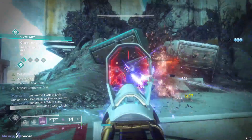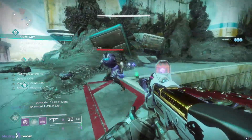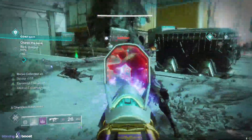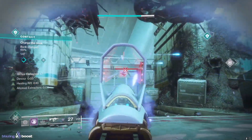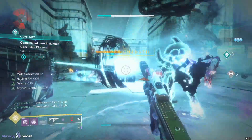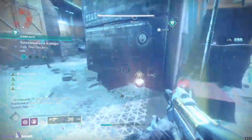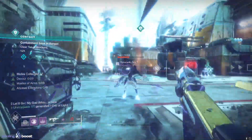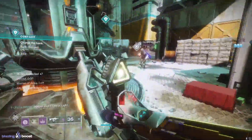You also want to be meleeing as much as possible — you'll regen it back as quickly as your grenade. To show survivability: if you're taking damage and you have a grenade ready, hold it down with the left bumper and you will regen your health — you pretty much can't die. We also have the healing rift, so you can stand in that and chuck grenades. In nightfalls this build is really overpowered. Pop that grenade, back to full health. Every melee kill also regens your health.